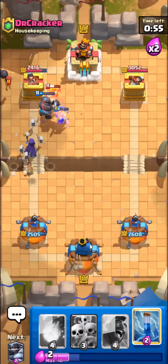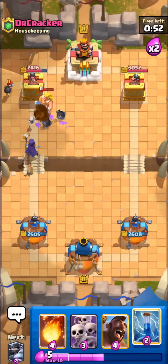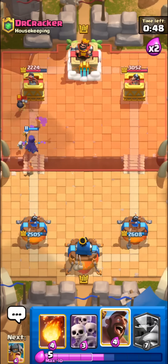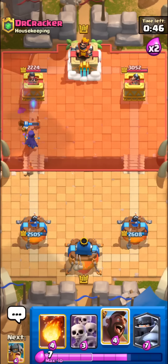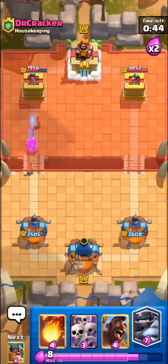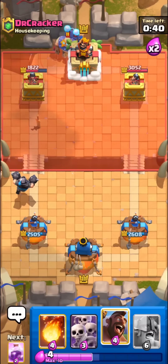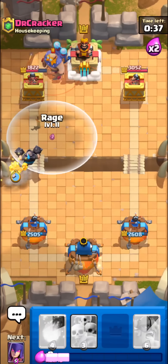He kind of gets saved by the double elixir timer hitting right as he was about to get punished heavily — that's unfortunate. I'm gonna go with a zap to finish off that golden knight and stun the mortar tower, allowing our witch to get a few shots on his tower. I'm going with the mega knight here predicting he would go with e-giant.